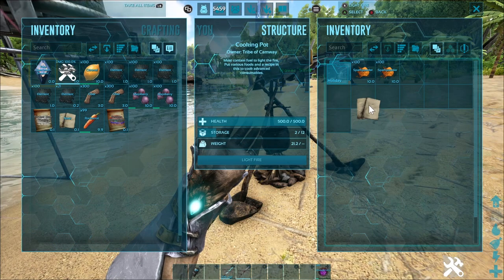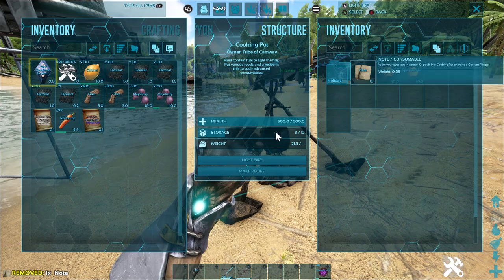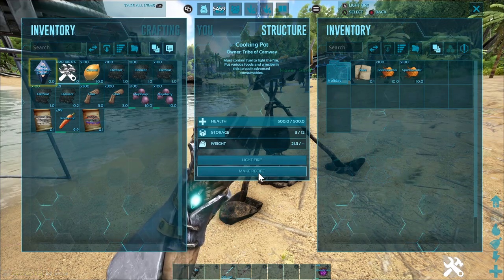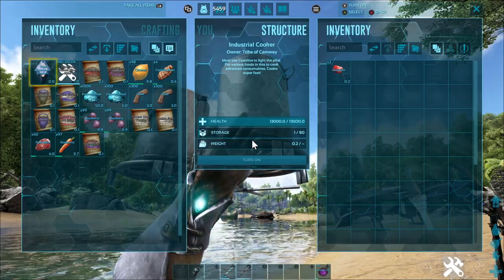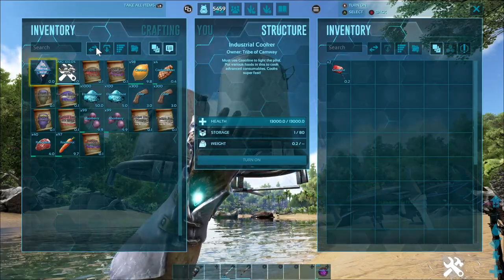Once you have these, you can put the blank note into the cooking plot along with the desired ingredients, hit 'make a recipe', then color and name it, and decide if it's food or drink. To use the blueprint, simply stick it in a cooking pot with the ingredients and turn it on.